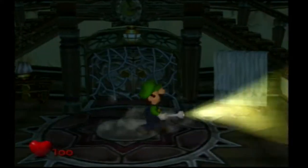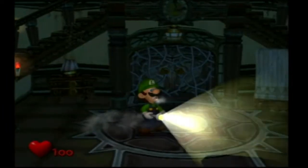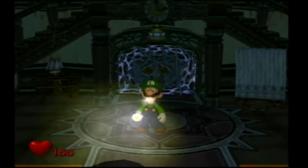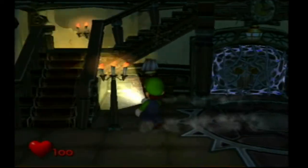Here in Luigi's Mansion, we can go over a little bit of the controls. Use the control stick to move around. If you press B, you turn off your flashlight, which can get pretty creepy when the flashlight is not on. If you press A, you call out for Mario. You're that scared, you must call for Mario.